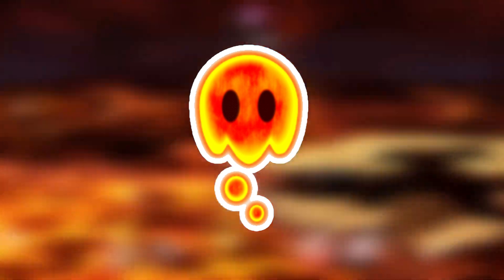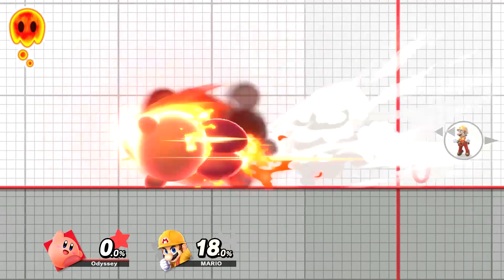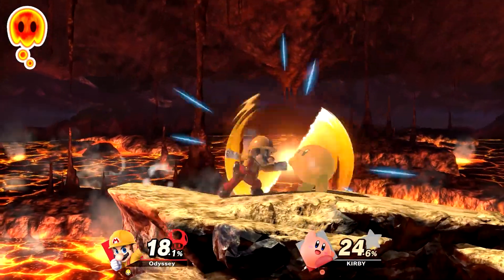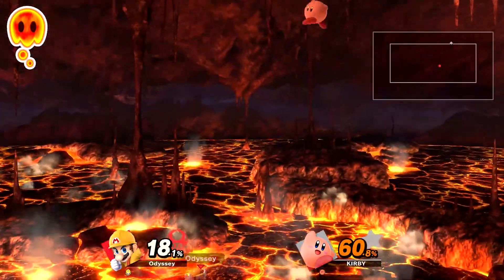Let's take a look at the Lava Bubble. These will be fought as three orange Kirbys. Not only do they look similar, but Kirby's dash attack literally turns him into a fireball, so he'll spam that throughout the match. The stage would be the lava variant of Castle Siege, and the floor would be made of lava due to the Lava Bubbles generally being near lava. This would be an advanced spirit.